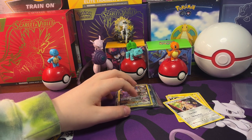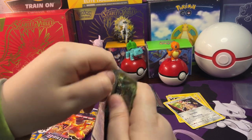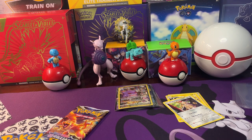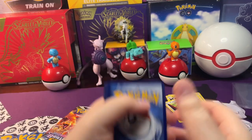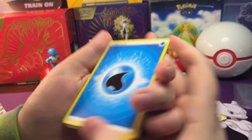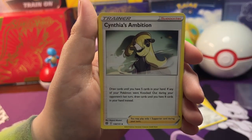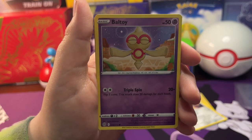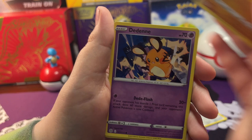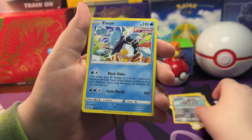Alright, so next we're gonna open two Brilliant Stars. Open this up - going four from the back. We got a Water Energy, Starmie, Cynthia's Ambition, Minccino, Ball Guy, Snow Ruffle, Nosepass, and an Eiscue.